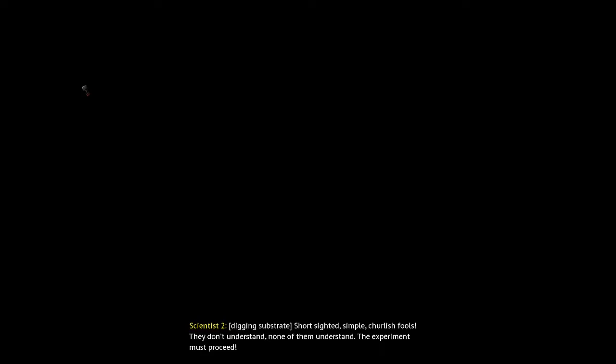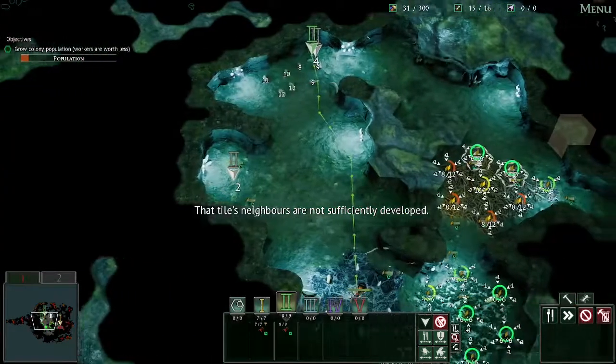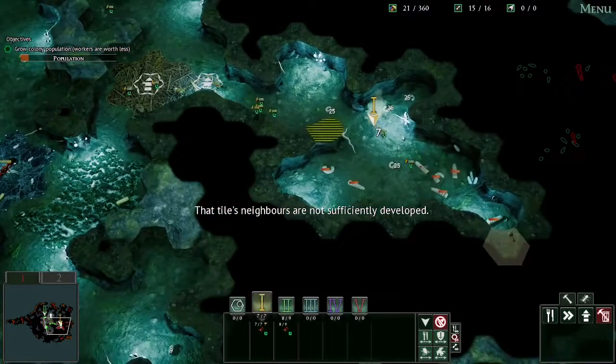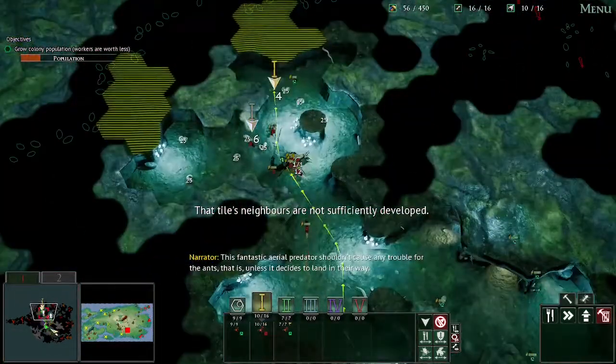Now onto the new Tier 4. Cold Blood wouldn't take much longer than A Bridge Too Far, but any time saved is good. The easy speedrun on A Bridge Too Far is around 9 minutes, so I enter, rush all the food I can, and escape the mound — unless it decides to land in their way.